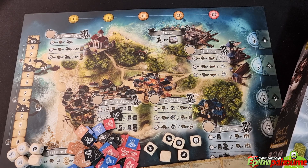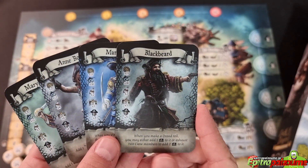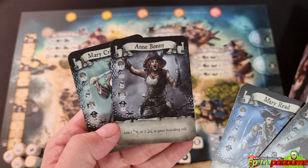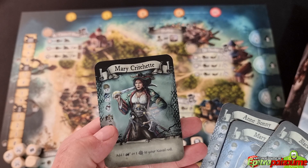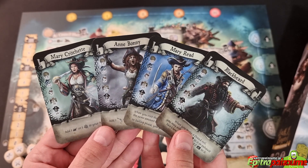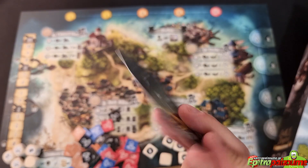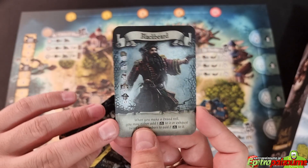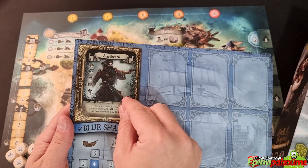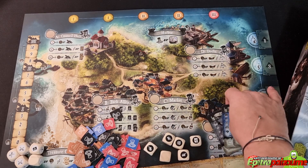We have four captains: Blackbeard, Mary Read, Anne Bonny, and Marie Crochet — if I'm pronouncing that right. The art is really nice and certainly gives the pirate vibe. These most probably are well-known pirates — I only know Blackbeard, to be honest. The back of the captain card says 'captain' and has the stats, starting resources, and abilities. These cards go on your player board in the portrait slot, giving you your starting abilities and resources.